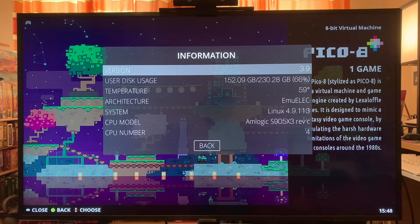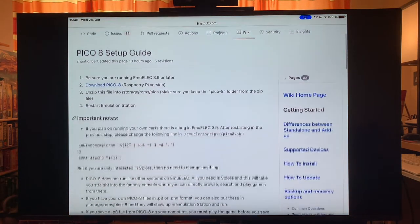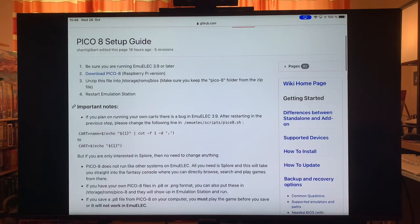Now I'll quickly show you how to get this set up. I'll have the link in the description as well. Be sure you're running EmuLEC 3.9 or later, which you just checked, and then download Pico 8.